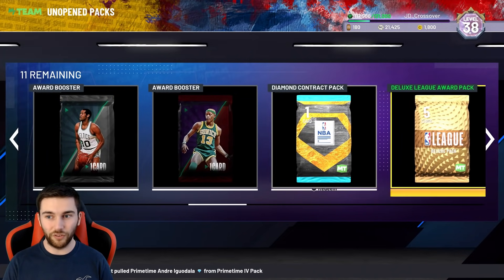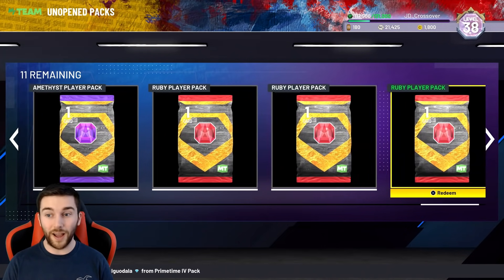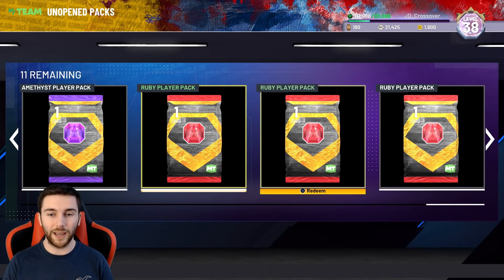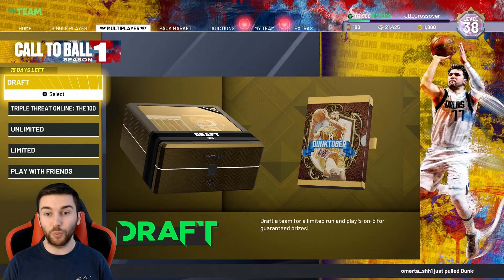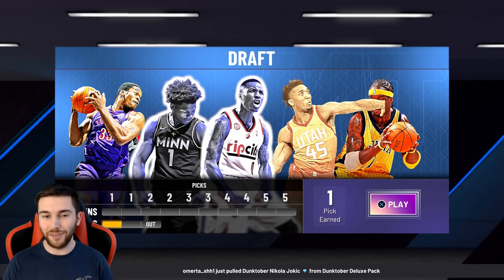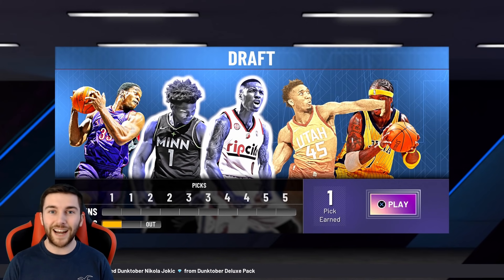We've got a few cards to open up: Amethyst Slick Watts, a diamond contract, and we completed a draft today. We've got an Amethyst Player Pack and three Ruby Player Packs because we went 10-0 again. And then I did a new draft and I lost the first game — I rage quit out of it. It was a save-my-sanity quit.